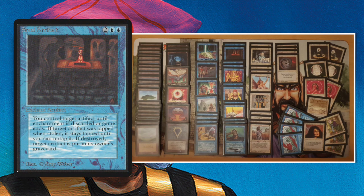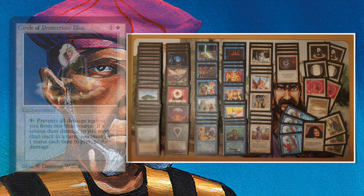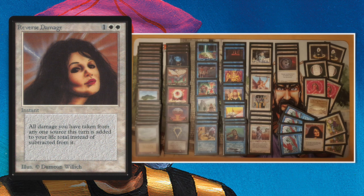Another card I really like here is Steal Artifact. There are a lot of strong artifacts in this format — I think he's going to see a lot of Jandor's Tomes that he can steal with it. It's not going to be as useful against this specific deck, but overall in the Alpha/Beta environment, Steal Artifact is a very strong card. Looking at the sideboard, I see Circle of Protection: Blue — Edo's got two in the sideboard, which promises something for games two and three. There's also Reverse Damage, which is great against red decks. Of course, he's now facing a blue deck, so I don't expect him to board it in for this specific matchup.